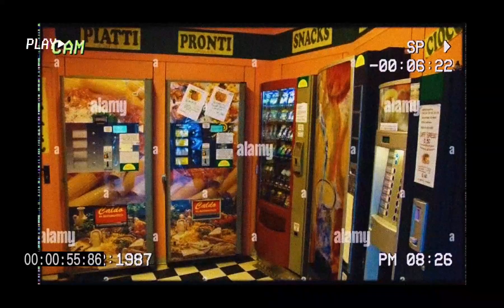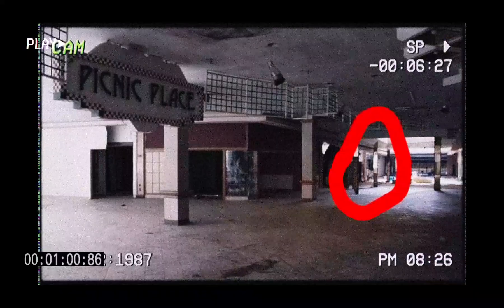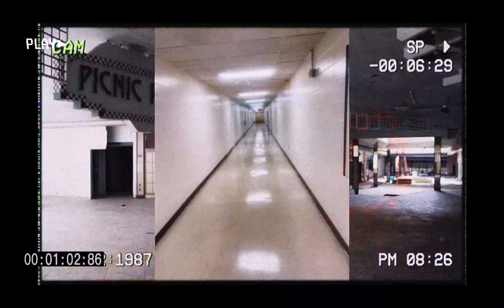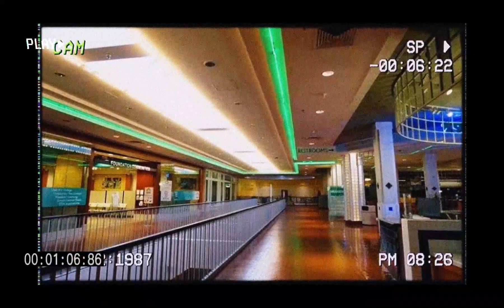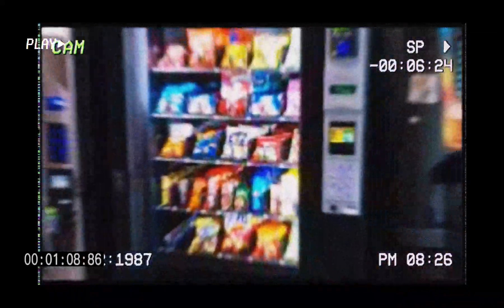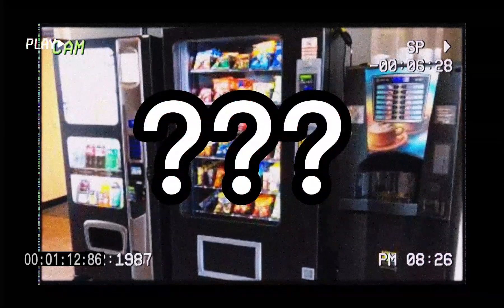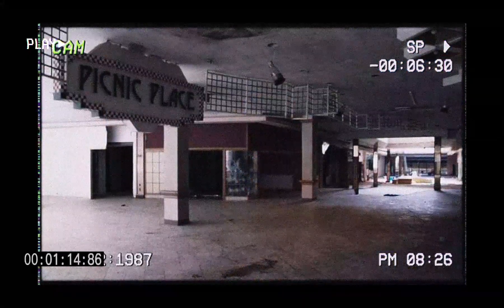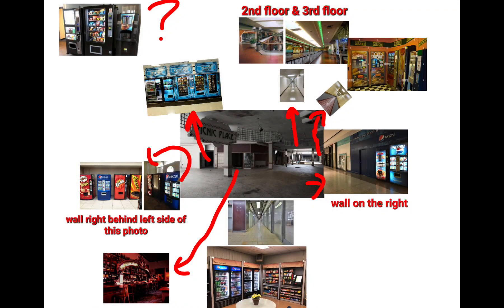There are more vending machines, while going to the left side leads to an escalator, which leads to the hallway and the second and third floor, as shown here. The original image of the Snack Rooms is at an unknown location in this level. And here I present to you the fully mapped out layout of this level.